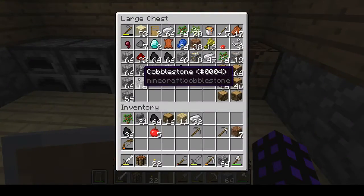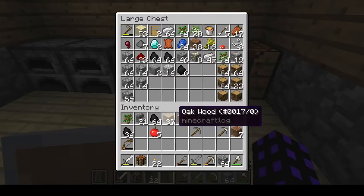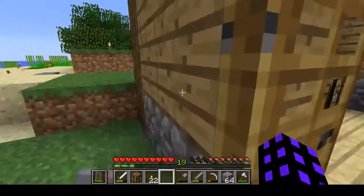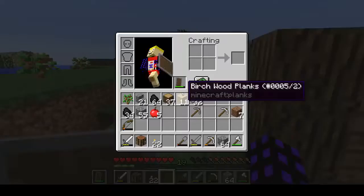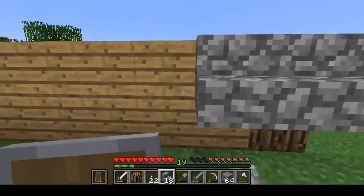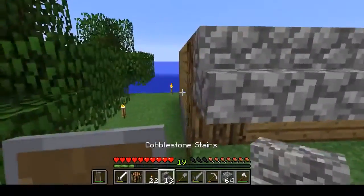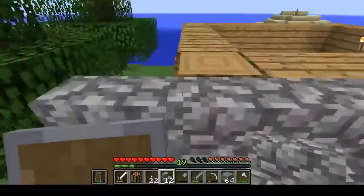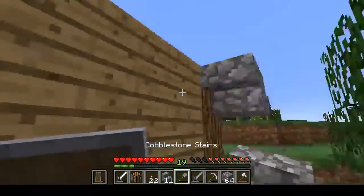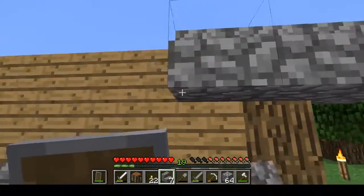I've got no clue how we're going to make it, though. I'm trying to think. We'll probably just do some stuff on the door real quick. It doesn't have to be super impressive at first, obviously. I'm going to go ahead and do this stuff. The reason I have these stairs as well is because I was building a mine shaft.